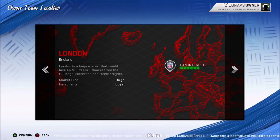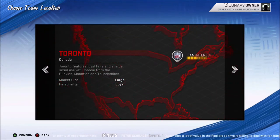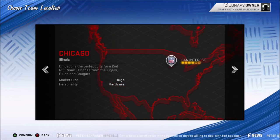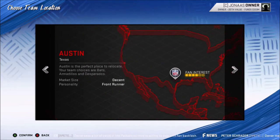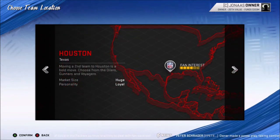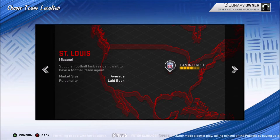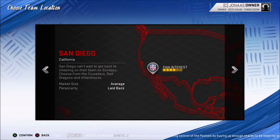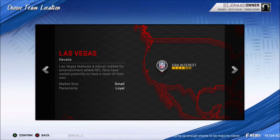The choices you have this year — which I think are the same as they've been for probably a decade — are: London, Mexico City, Toronto, San Antonio, Orlando, Salt Lake City, Brooklyn, Memphis, Chicago (you can put a second team in Chicago), Sacramento, Columbus Ohio, Portland Oregon, Austin, Dublin Ireland, Houston (you can actually bring back the Oilers), Oklahoma City, St. Louis (which keeps your existing team name — so it'd be St. Louis Packers), San Diego, and Las Vegas (same as St. Louis — it becomes Las Vegas Packers).